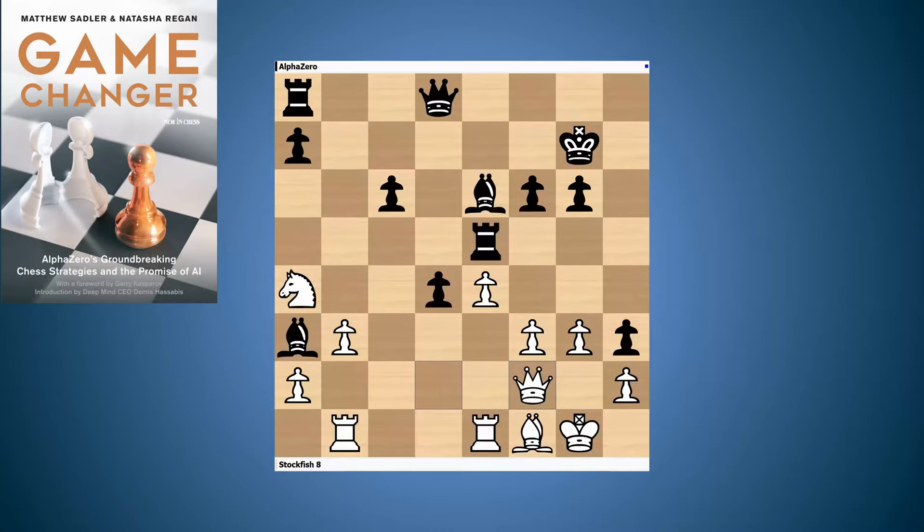Black plays the very calm move Qe7 — completely nonchalant, giving up the d-pawn. It's an amazing move, and from here AlphaZero's play is of the highest class. What AlphaZero always likes is having open lines and open diagonals: once the d-pawn is taken, the d-file is open and that very important diagonal from g1 up to a7 is activated. It's not a bad decision for white to take the pawn, but it gives AlphaZero exactly the kind of play it really likes.